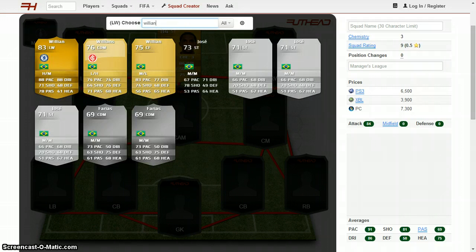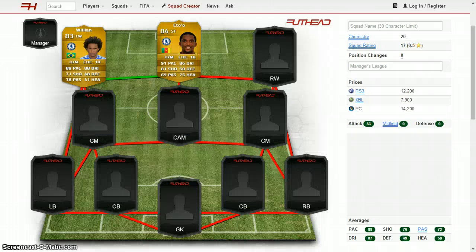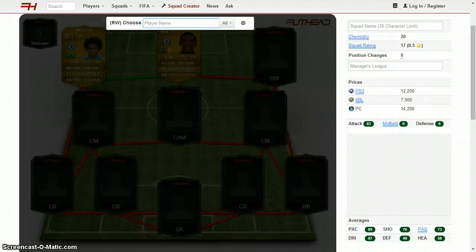I think I could have used Sturridge, but his problem would have been the work rates — pretty sure he has medium/medium, not high/medium like Willian does. And Willian is a pretty decent player: 88 pace, 88 dribbling, okay shooting, and 78 passing. He's 83 rated — I'm actually kind of surprised he has such a highly rated card.